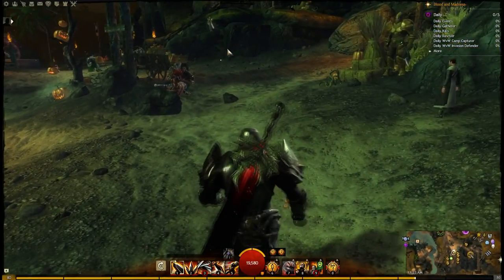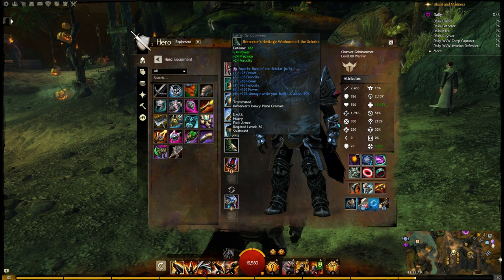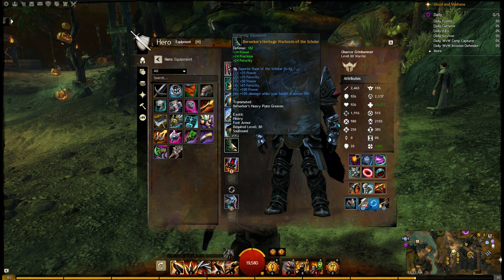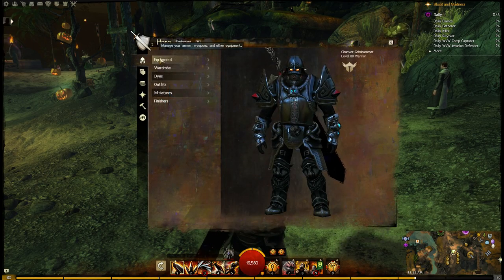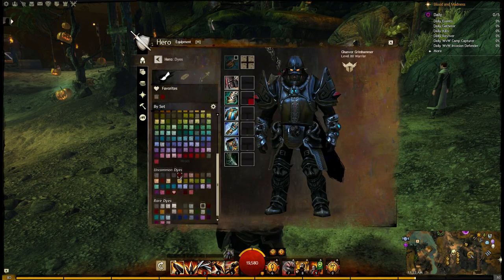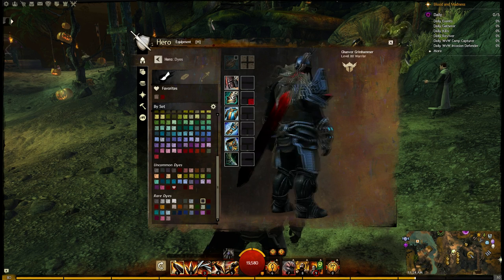And the boots — you can check out your wardrobe for different ones. The ones I used, I like how the Heritage boots look, and those are from the Hall of Monuments. If you have some of the achievements unlocked from Guild Wars 1, you can get these for free. If you've never played Guild Wars 1 and don't have access to the Hall of Monuments, you're going to need to choose a different boot pair from the wardrobe. The dye I'm using is an expensive one — I'm using the Abyss dye because it gives you that really black, shiny look to the armor.